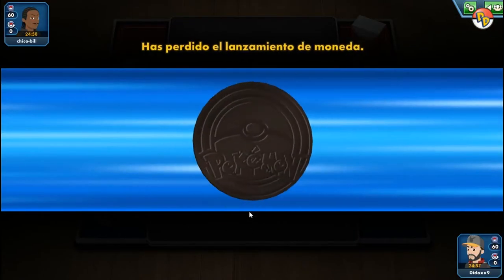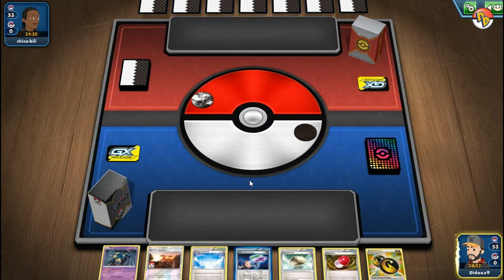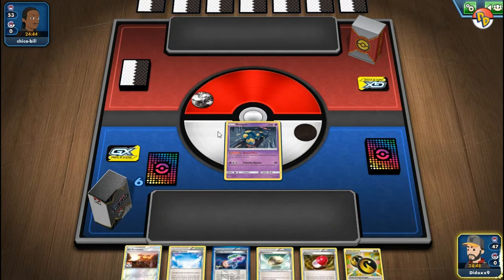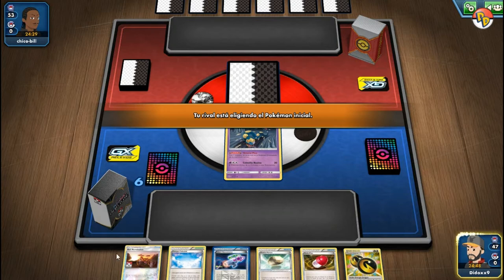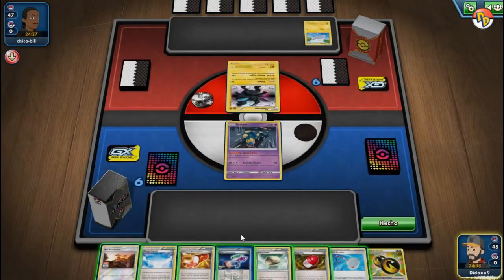Seguimos entonces con la baraja de Chiminex Dunk. Acabamos de perder la moneda — esta baraja depende mucho de partir primero para poder ganar, de hecho es casi toda la partida. El rival nos dejó el primer turno. Más encima tiene un Mulligan, así que vamos a ver qué es. Es un LX Trick. No tenemos cartas para seguir robando, así que hay que sacar al menos un Chiminex. Ahí empezó con dos Pokémon: uno de treinta y otro de ciento treinta.